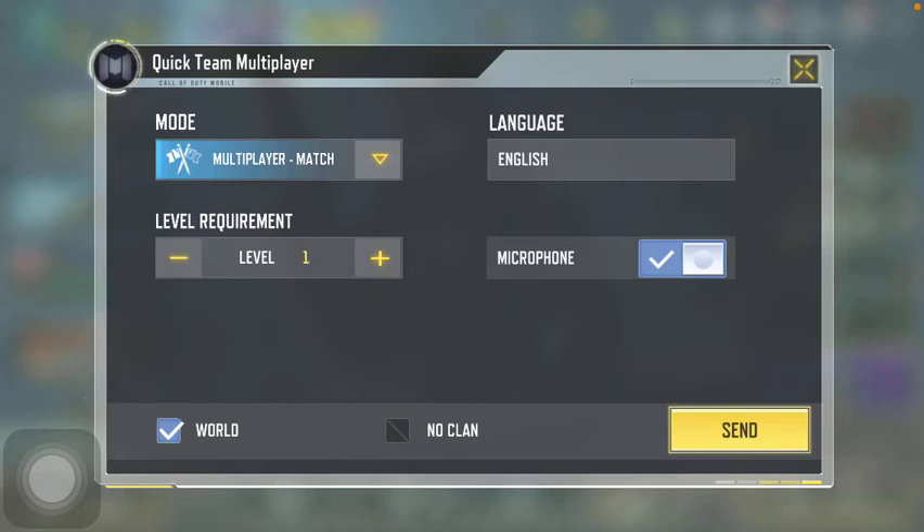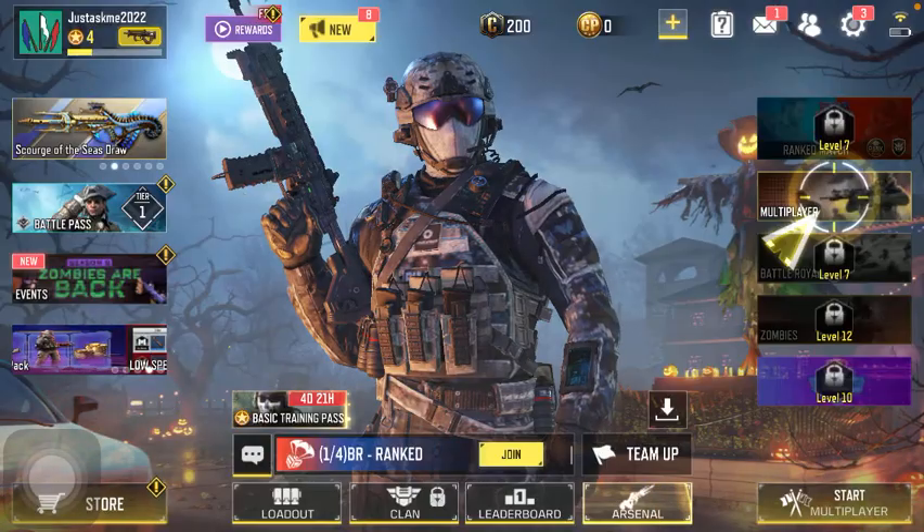You can also select your language and turn the microphone on or off, depending on whether you want to communicate with your partners. Once you are done selecting all these details for the Quick Team Multiplayer section, tap on the Send button.